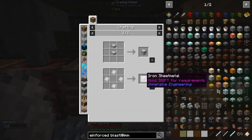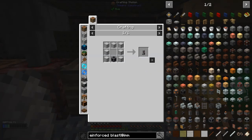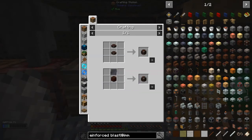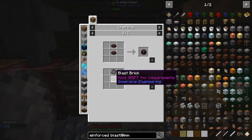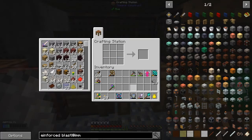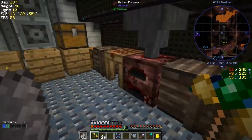The sheet metal parts are just four pieces of sheet so they're not too bad. The blast brick is one piece of steel on top of an existing brick - not too difficult. We've got the blast bricks already, so we just need the steel plates. I've put some iron in so that's starting to work.